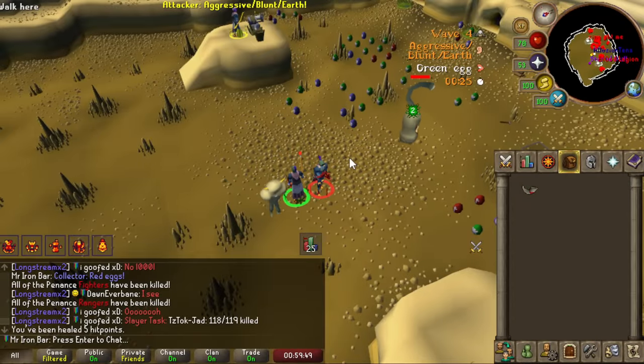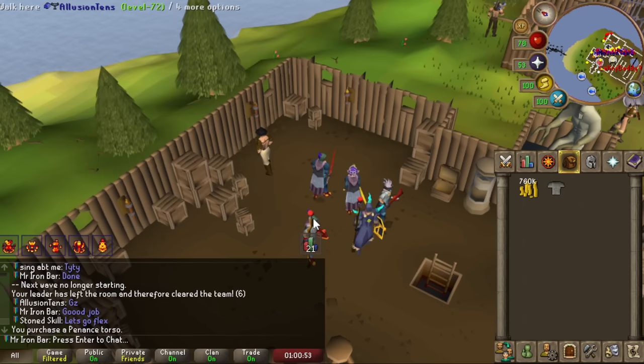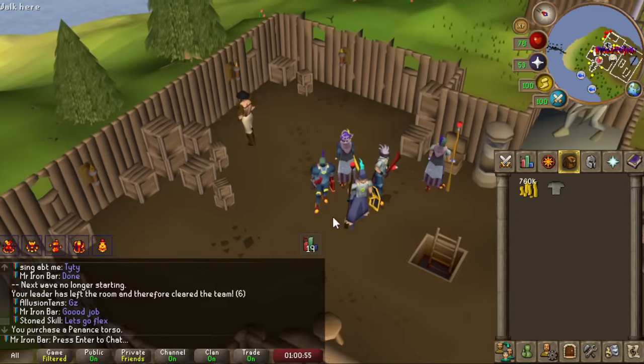Next I went to Barbarian Assault to get my best-in-slot melee body — the Fighter Torso — based on my region, which was also a nice 80 point task. It only took about an hour so it was decently worth it.